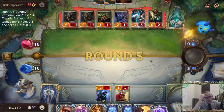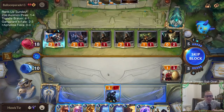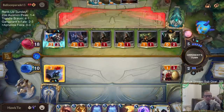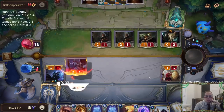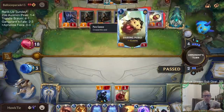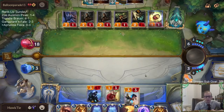Now they have a challenger so they get to challenge my Aphelios - that was supposed to block the Draven. I was definitely considering playing Sharp Sight here to kill the Flame Chompers so they wouldn't keep challenging, but I'm going to hold onto it. Sharp Sight can allow us to block an elusive. My next card is Severum.